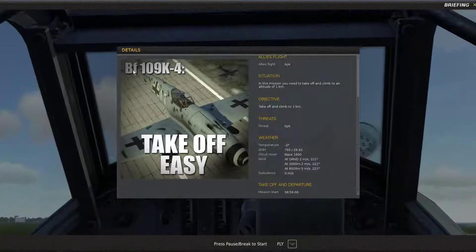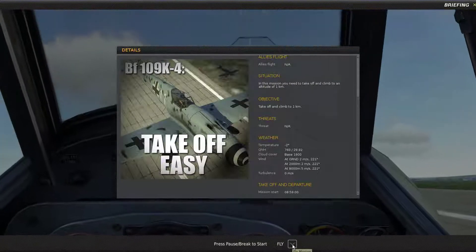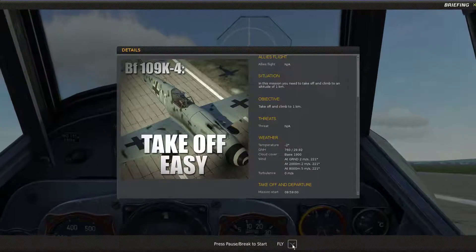Starting off with a bit of a misnomer here. BF-109 takeoff — easy. I don't believe that taking off in this aircraft is ever easy, and I'll explain more about that in a second.